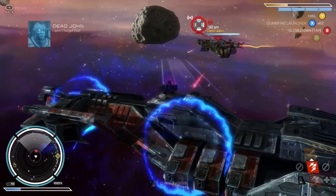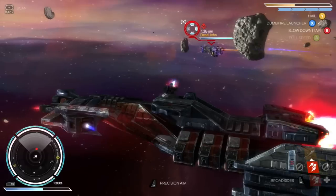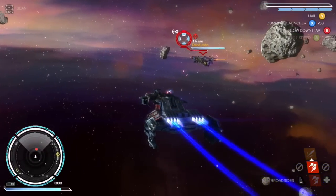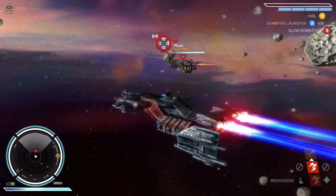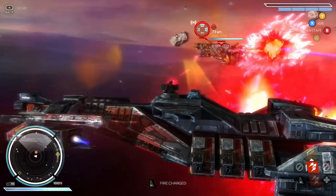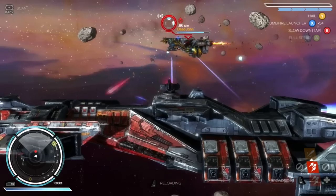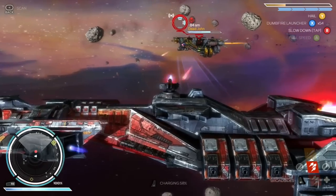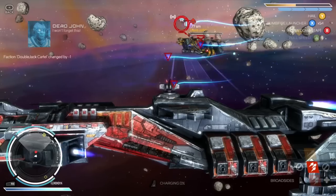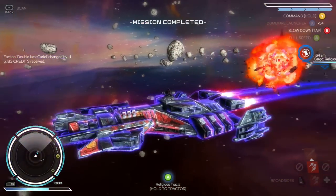That scanning you saw earlier lets you pause the action and give commands to each of the different subsystems on your ship. You can pause, look at Dead John, see what gear he's got, and then say: I want my turrets to focus fire on the fighters while I take direct control of the broadsides and light Dead John up as I go by. And it seems like you did that very well.